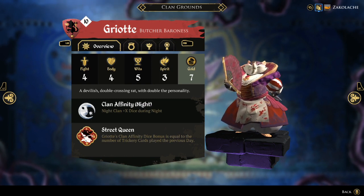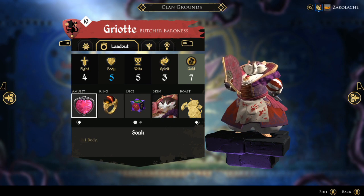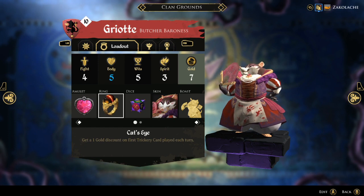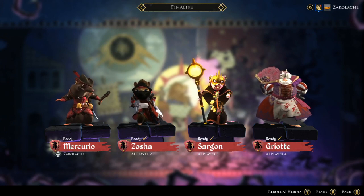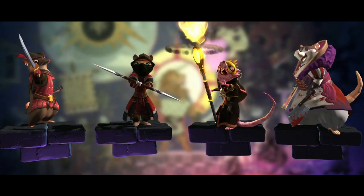Griot has the Soak Amulet to bump up to five body, just patching that hole and making you not as squishy, and then you pretty much have to run Cat's Eye on Griot for an additional one gold discount on the first trickery card you play each turn. This synergizes extremely well with that ability and can make Griot a very, very strong contender for the throne. And that is the Rat Clan — a tricky group who can sneak up on you with how powerful and annoying they can be. Definitely give them a shot and let me know what you think down in the comments, and like and subscribe if you want to see more of this type of content. Hope you all have a great rest of your day. We'll see you next time.